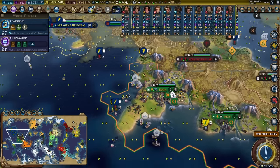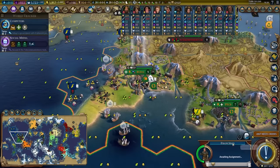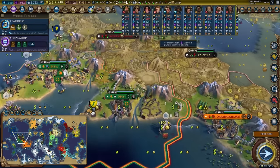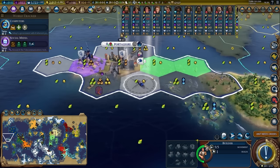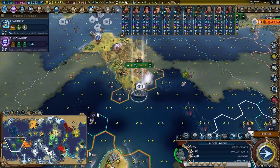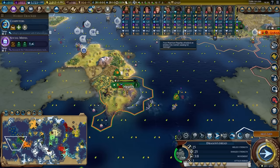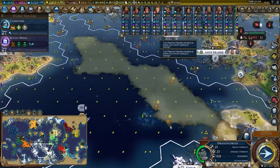Coastal raids are going fantastically — we're stealing so much culture, so much faith. Why don't you go ahead and siphon funds as if you're two levels higher. Look at that coastal raid — a hundred gold, 350 culture. I feel like I'm making pretty fun use of the brigand course. Take your promotion — that gets me an extra trade route, which is pretty sick.